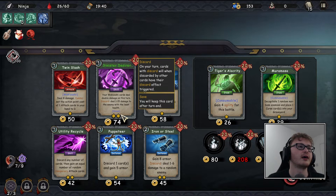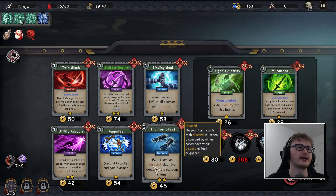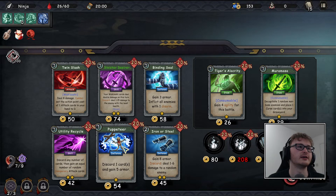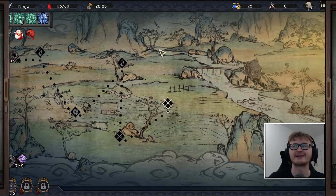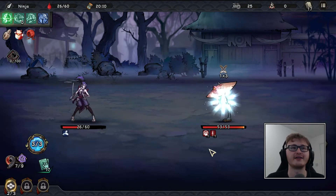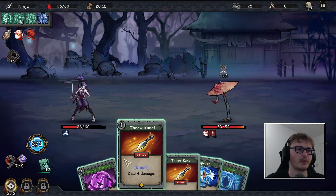After a refresh we see: 'your wakizashi cards deal double damage on this turn' with a discard mechanic — I might take this. There's also an eight armor card for two action points, which doesn't seem particularly exciting. I end up taking two more cards so hopefully the deck is a bit stronger. It's getting quite thick early I feel. Here we go — here is the kasa-obake that I was talking about.